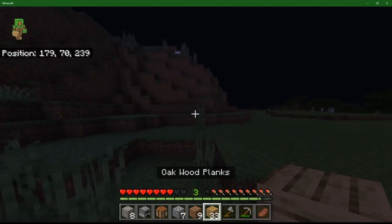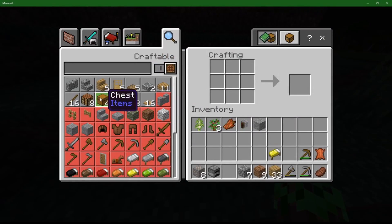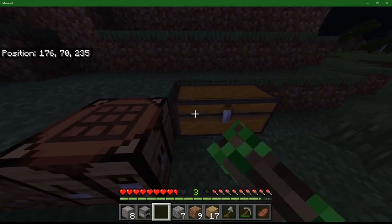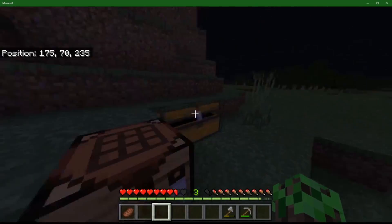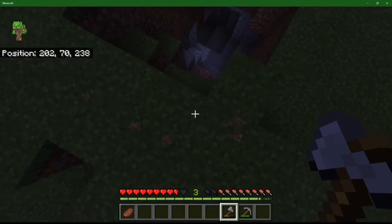Let's get ourselves a chest. Place the crafting table. Get ourselves a chest. There we go. So it's a double chest and I'm going to dump everything in it - everything besides my tools and my food. There we go, this is my chest. Now let's go farm some resources while this night is happening. Looks like there's a cave down there, so let's go down this cave.